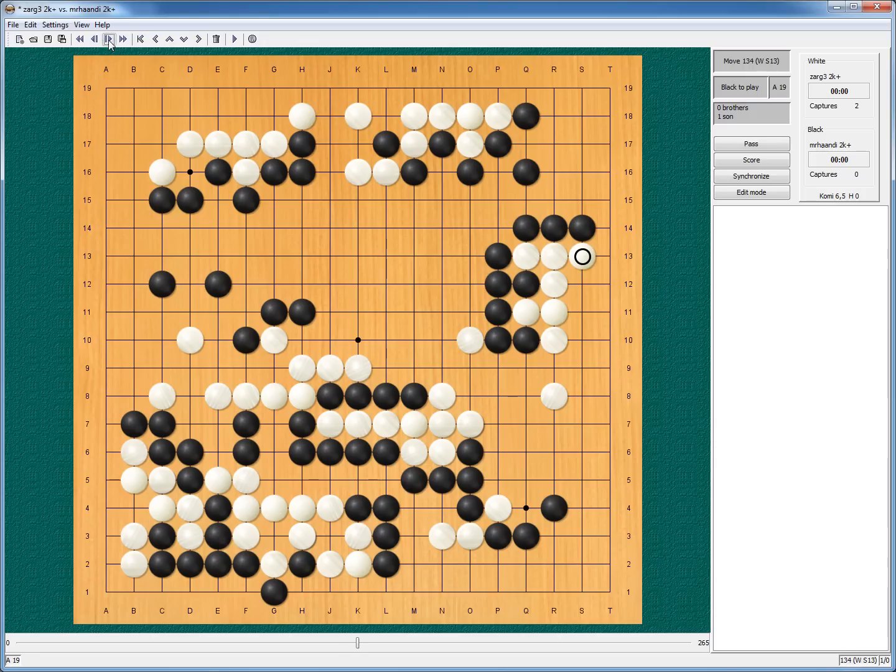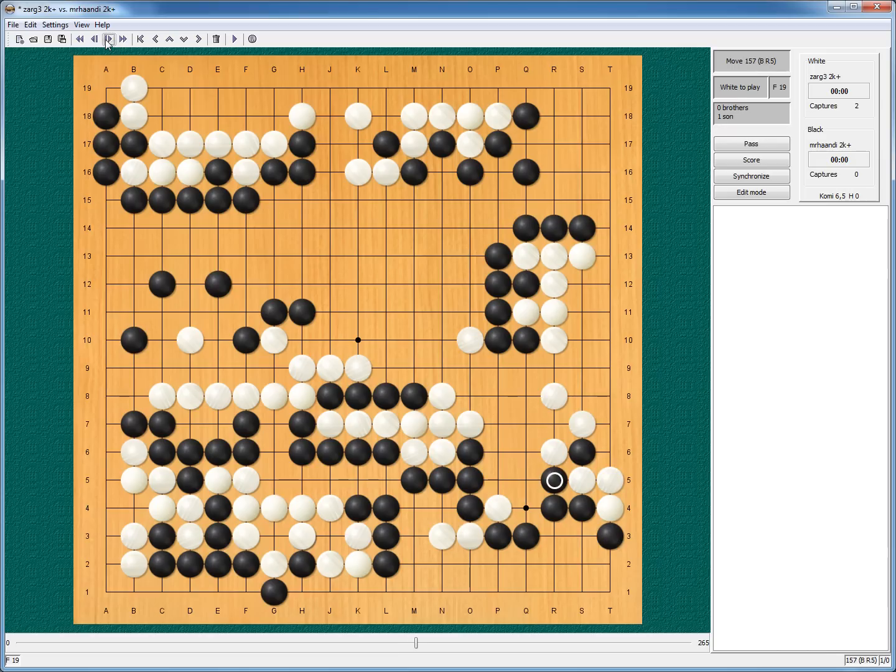He gave me this move which I forgot was important. And I got nearly all the good endgame moves. And I got nearly all the good endgame moves — obviously my corner is tiny.